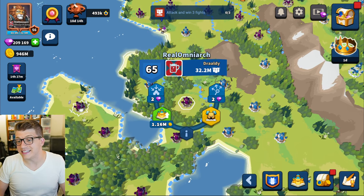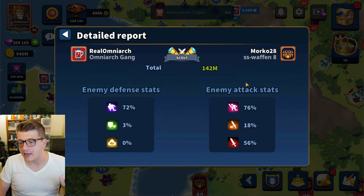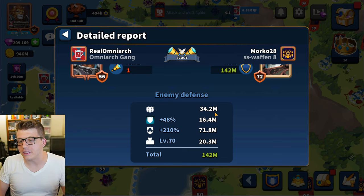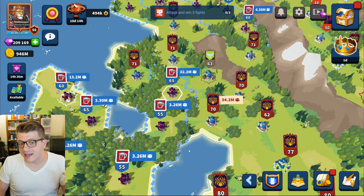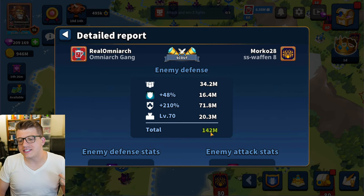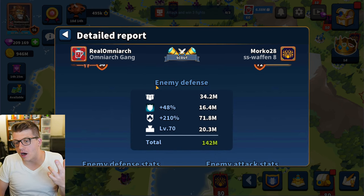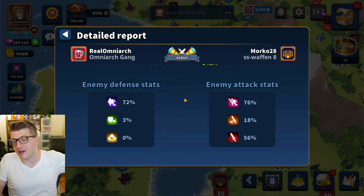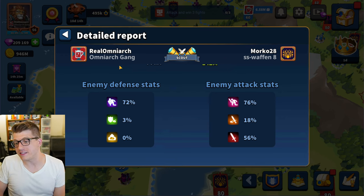Tip six: always scout before attacking. From the scout report I can see that enemy city has 34.2 million troops versus my 32.2 million. You might think that's close enough, but the report shows the defender has 48 extra defense from skills plus city level bonuses, bringing their effective defense to 142 million. My 32 million doesn't seem that impactful in comparison. Scouting helps you understand the full picture beyond raw troop numbers — there are multiple defensive stat bonuses to account for.